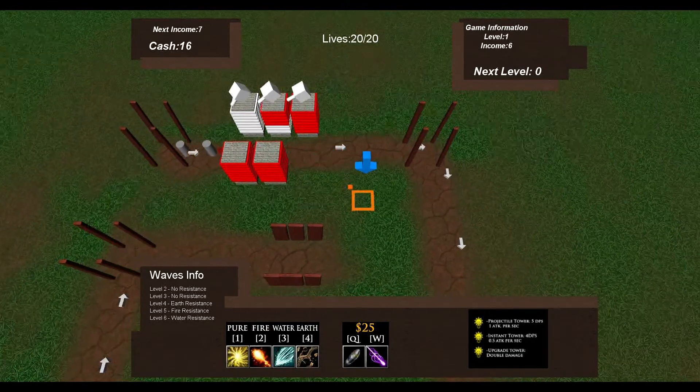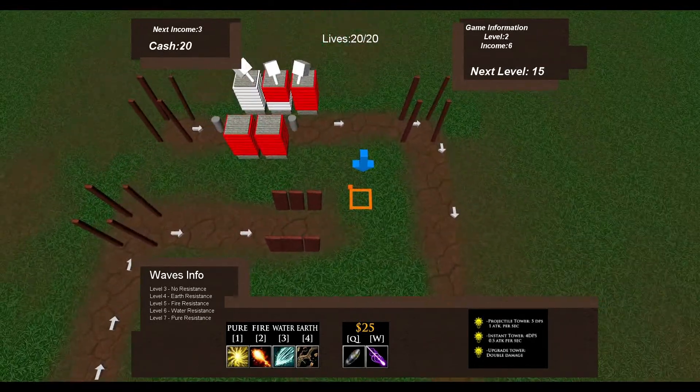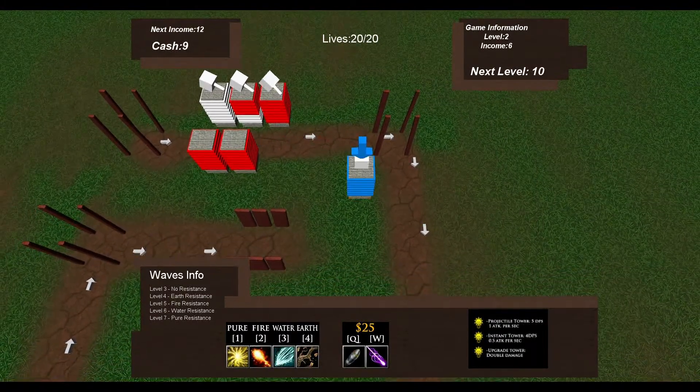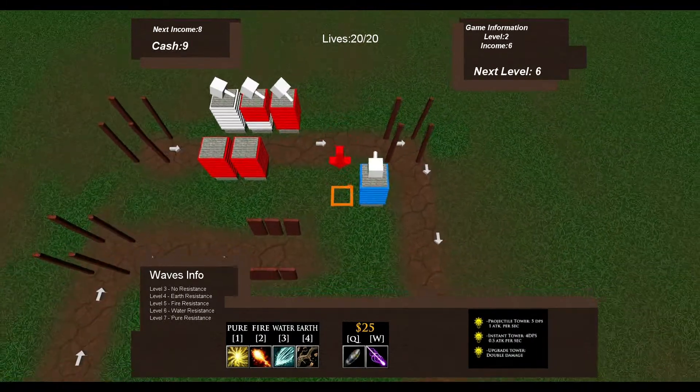There are two kinds of towers: Ray Towers and Projectile Towers. Ray Towers target a minion and fire a constant ray of damage, dealing damage every half second. Projectile Towers, on the other hand, fire a projectile.